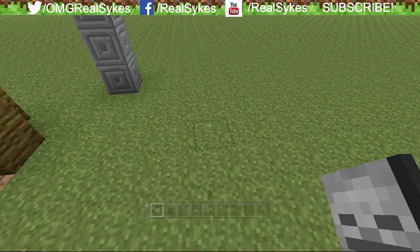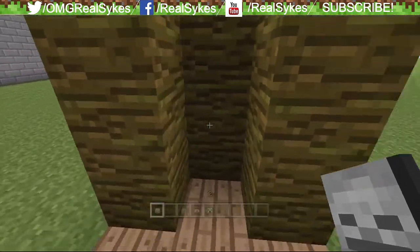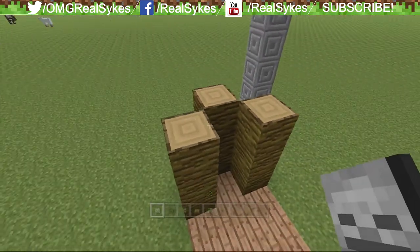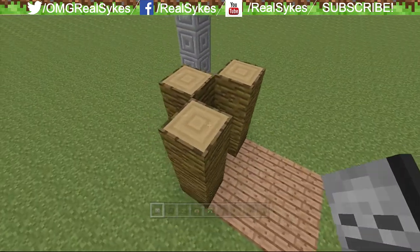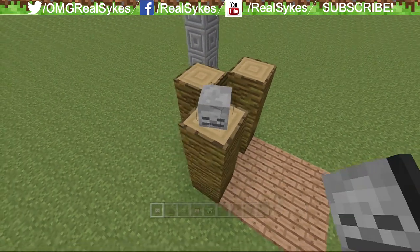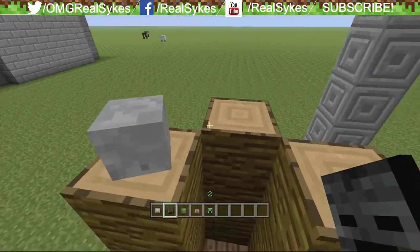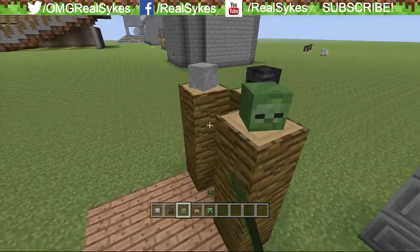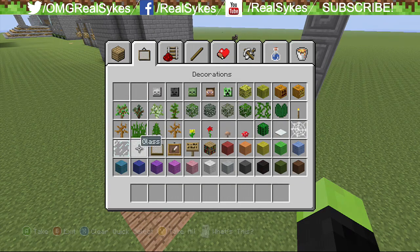We've got mob heads and I'm really excited for this. Maybe we can do like a little store of all the people we killed — every time you kill somebody you can place their head in there. Depending on whatever way you're looking in a block is how it applies. It's essentially like the sign physics — if you place it looking this way it'll point you this way. You place it right in front of the block and it'll be looking at you, and so on and so forth.